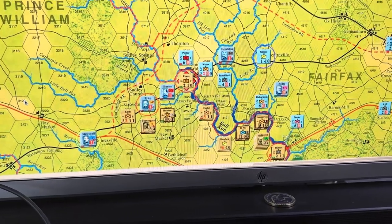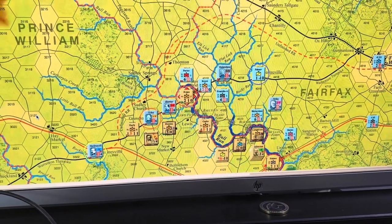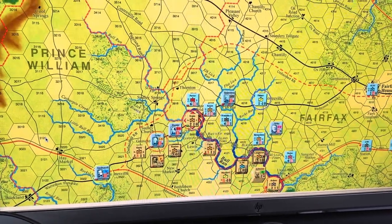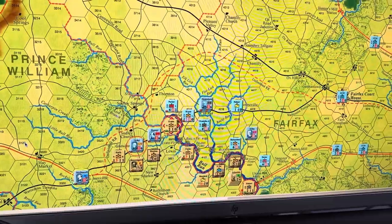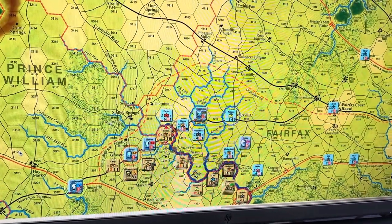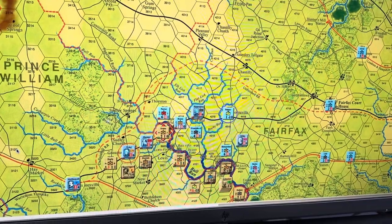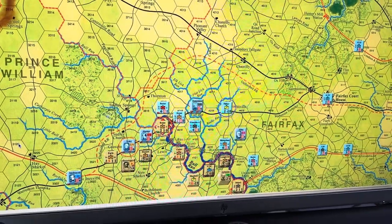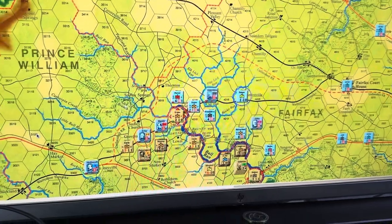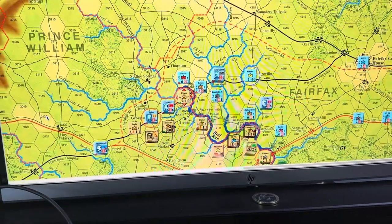It seems like it. I've got to really read up on that night march situation. The advantage of it is that the Union gets three free moves, but then you can't really move very far because you bunch up — moving into each other with good size. These brigades were actually decent size for early war.